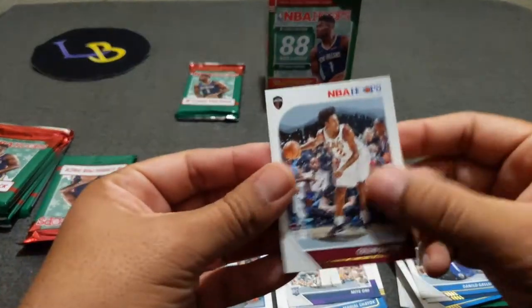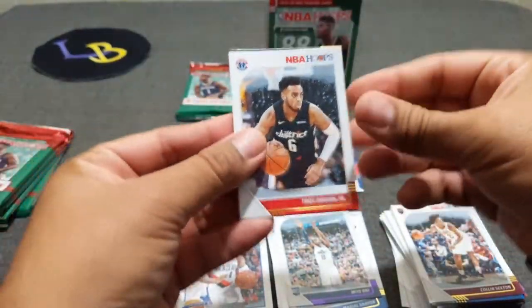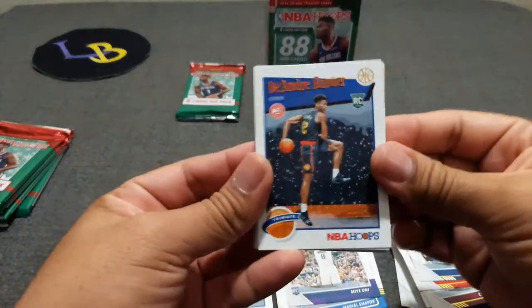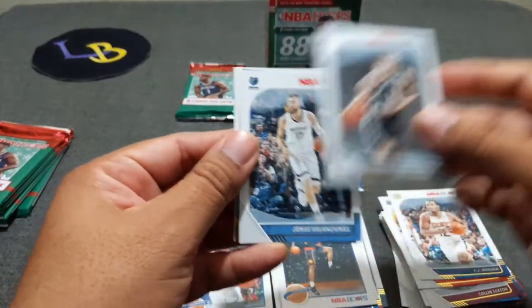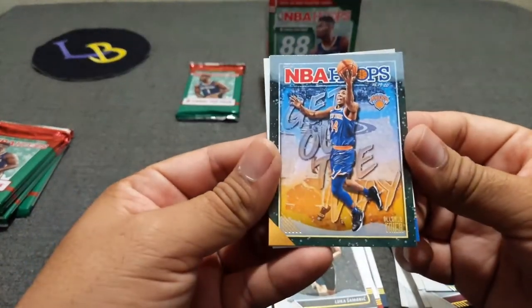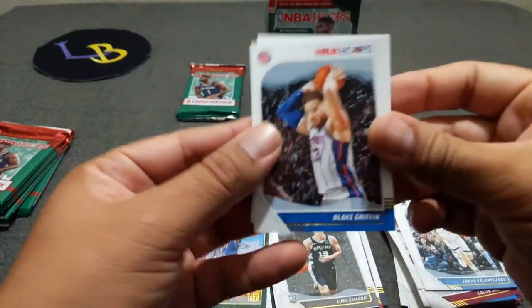We've got Larry Nance and Colin Sexton Sophomore. Troy Brown Jr., DJ Warren, De'Andre Hunter Tribute. We've got Luka, Jonas Valanciunas. Montrezl Harrell. And Ryder — and Blake Griffin, looking like he just stoned something. I just don't want anyone to take the ball away from him.